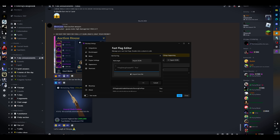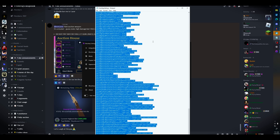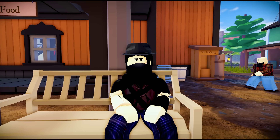It will show a lot of fast flags for me but will be empty for you. Press Add New, then Import JSON, select whatever you downloaded from my Discord server, do Ctrl+A, copy, Ctrl+V to paste, and press OK. Press yes to all of them and press Save, then close.